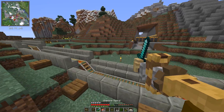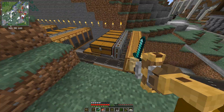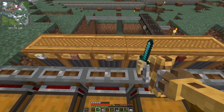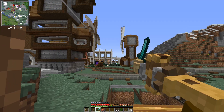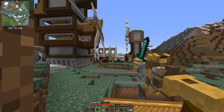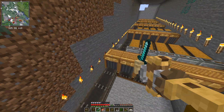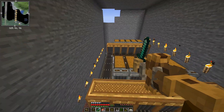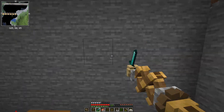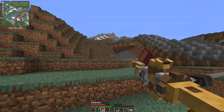Moving over to my storage system — we have this singular conveyor belt going down through all these brass funnels or tunnel funnels, and each of these funnels has a specific item being sorted. Usually these items are going to be crafted over in my factories. I don't have a system where I can just collect all my items in one place, so they're all going to be in these chests right here. Then through this back conveyor belt, it's going to transfer onto a different belt that sorts more specific items.